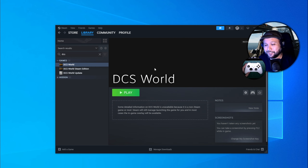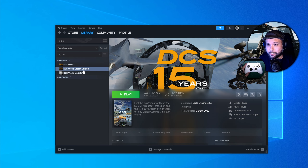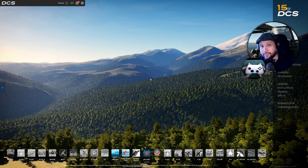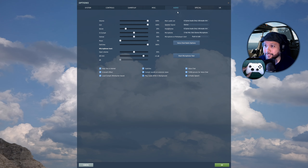With controllers now set up for DCS World, launch DCS by selecting your DCS World shortcut for Standalone, or selecting Steam Edition and clicking Play. Once you're in DCS, if this is your first time you'll probably notice the music is loud — go to Options, Audio, and drag the music slider all the way down to 0%, then hit OK to save.